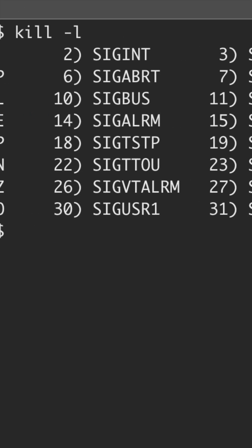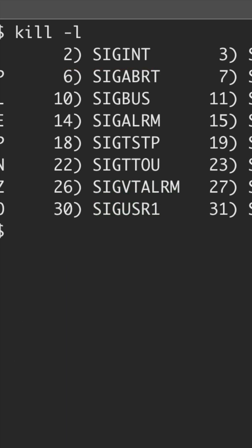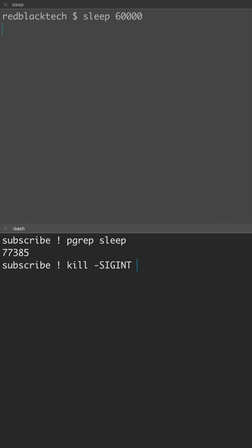SIGKILL is the most harsh. SIGINT is a less harsh signal, but it's usually enough to kill processes that are currently receiving user input. In this example, I sent the SIGINT signal to kill the sleep process, which was enough to end it.